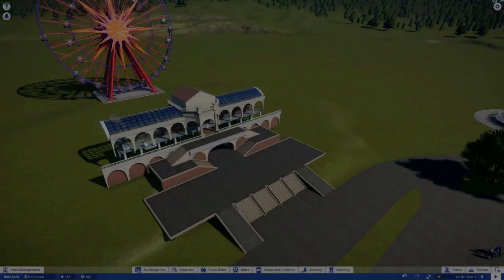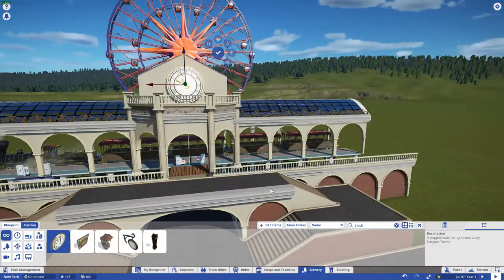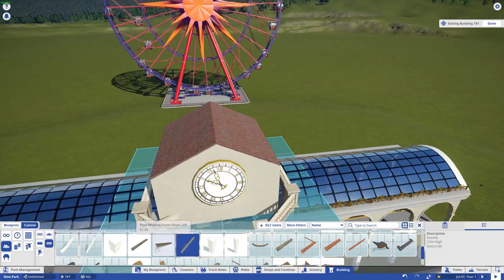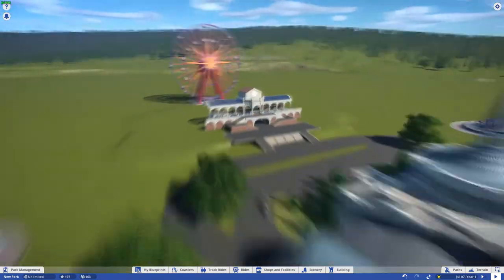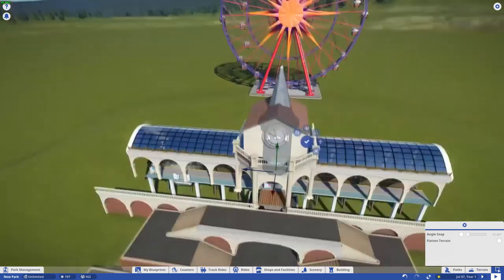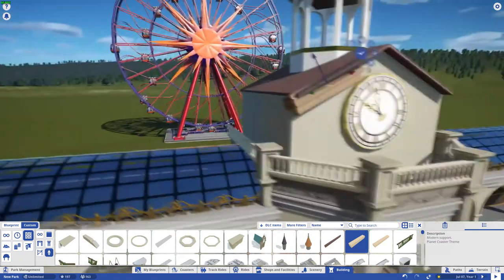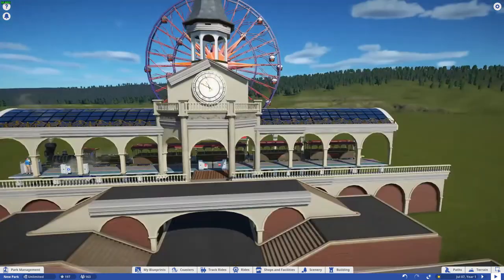Hey everyone, ShadowPhoenix here with another episode of Crystal Gardens Park. Apparently this is one of my best parks I've created so far — it's got the most views of any of my actual build videos, the first episode anyway. We're joining the broadcast in progress because I forgot to hit the record button and didn't get the first part of building our train station here, which you can tell by the long train that's actually in the station.